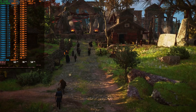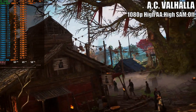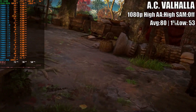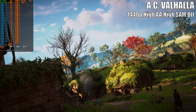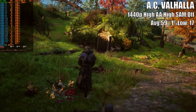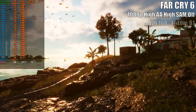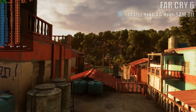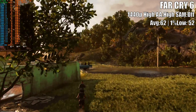Next, we have the usual triplet from Ubisoft, with Assassin's Creed Valhalla being the most thematic one. At 1080p high settings, an average of 80 with a 1% low of 53 produced a few instances of screen tearing but nothing too troublesome. At 1440p resolution, however, the benchmark runs poorly, barely reaching the high 50s on average and only 17 in the 1% low. Far Cry 6 gave far better results on both resolutions — 108 average and 81 in the 1% low at 1080p high settings. At 1440p, 62 average and 52 in the 1% low were barely sufficient for smooth play.